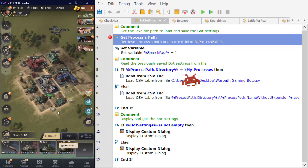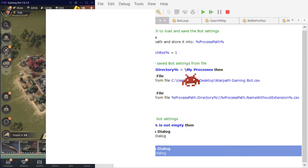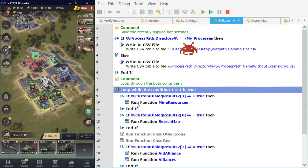Please excuse my burning base — I came to it this morning and it had been burned by a few people. Starting the bot as usual, it tries to read the CSV settings file, and if it doesn't have that it asks you for the information or the bots you want running. The new bot I've added which I want running is the Alliance aid and research.